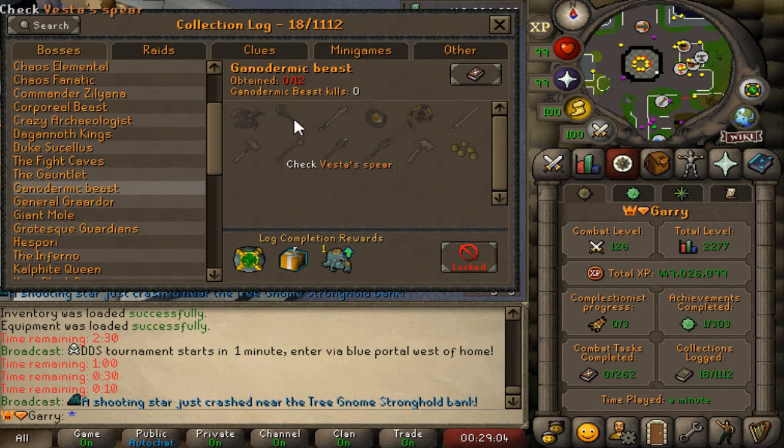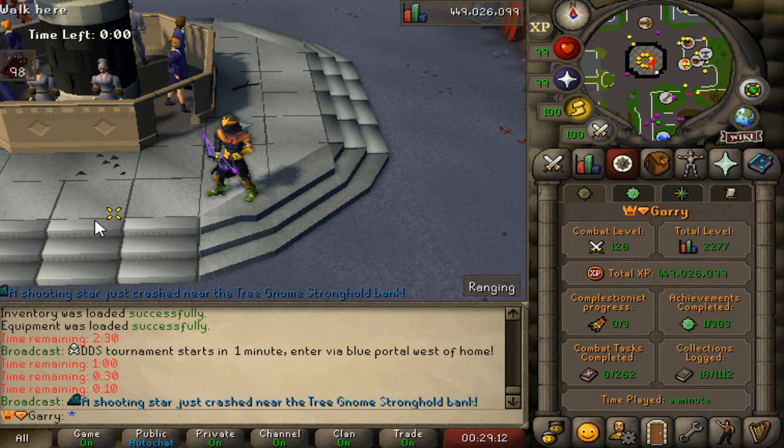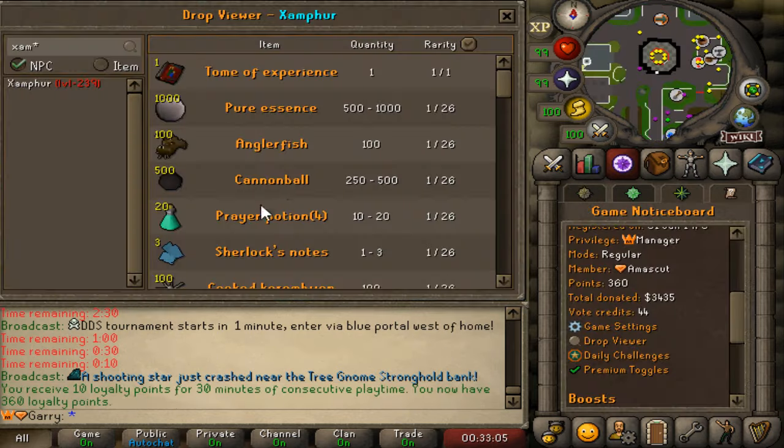There are also global bosses which are custom, and I'm a huge fan of that. You can go out and kill the global boss whenever it spawns. There's also a vote boss — once enough votes come in this boss spawns for everybody and you can all go out and slay it together.